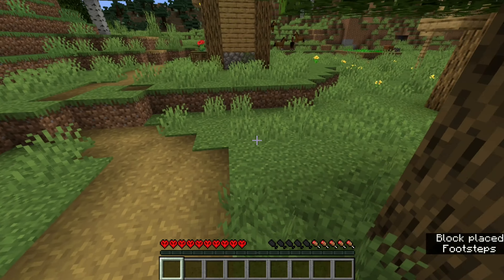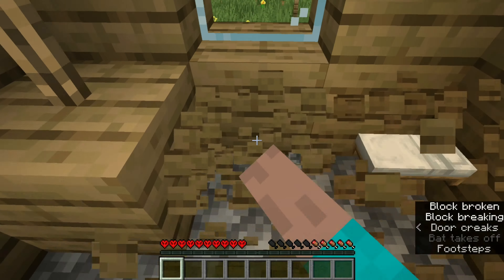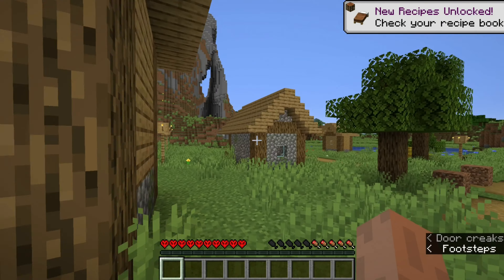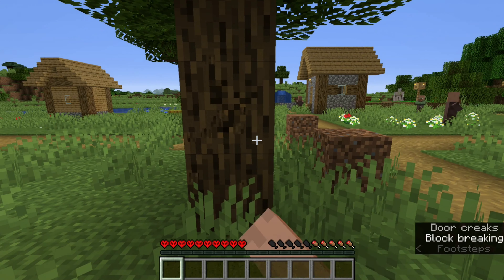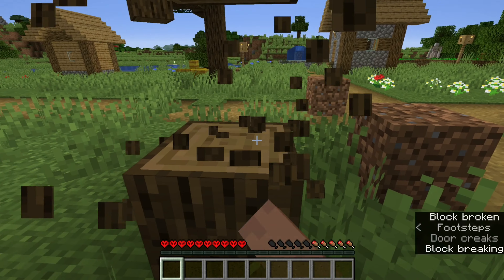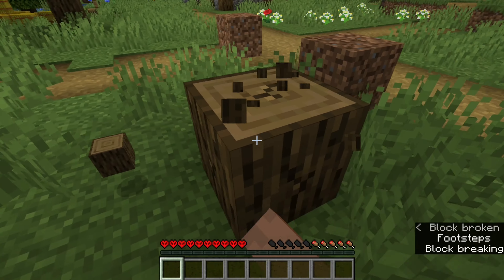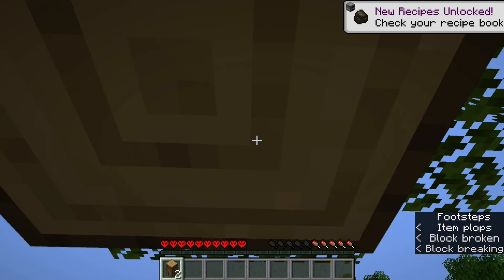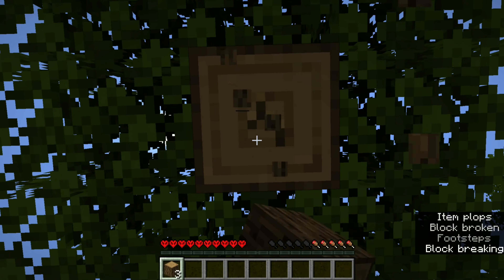Now that we got these villagers trapped, I'll take one of their beds. And I'm gonna get some wood. I'm gonna start trying to get me some food and a place to live. I don't wanna yoink the villagers' house. It's kinda just weird — I kinda wanna make my own house.